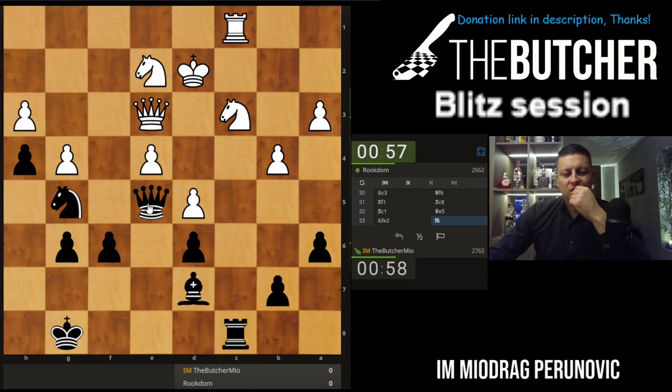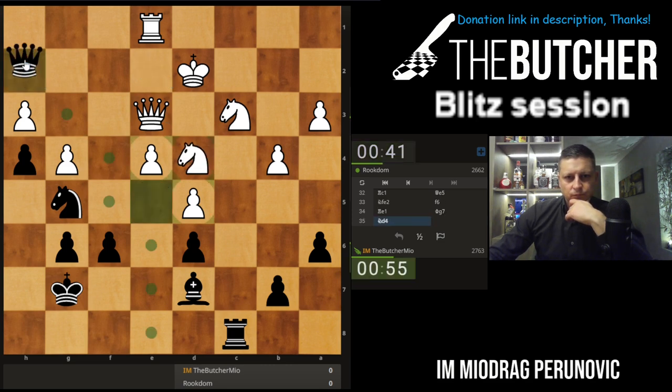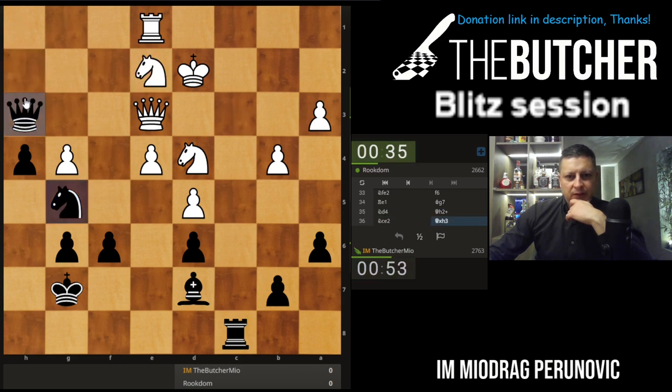Let's go with f6 — now I want to defend that knight and play queen h2, some penetration. King g7 was better maybe. I want to defend that knight and check. I'll take it and looks like he is going to fall apart.